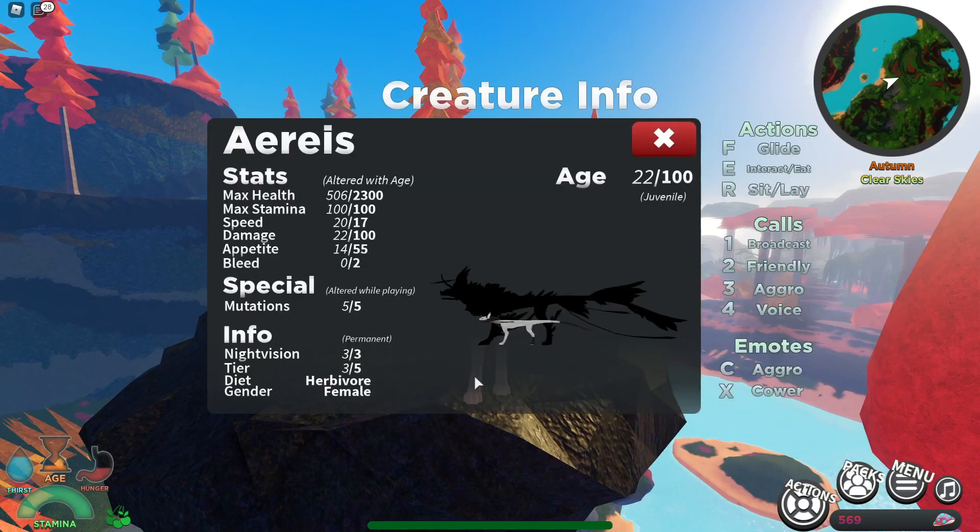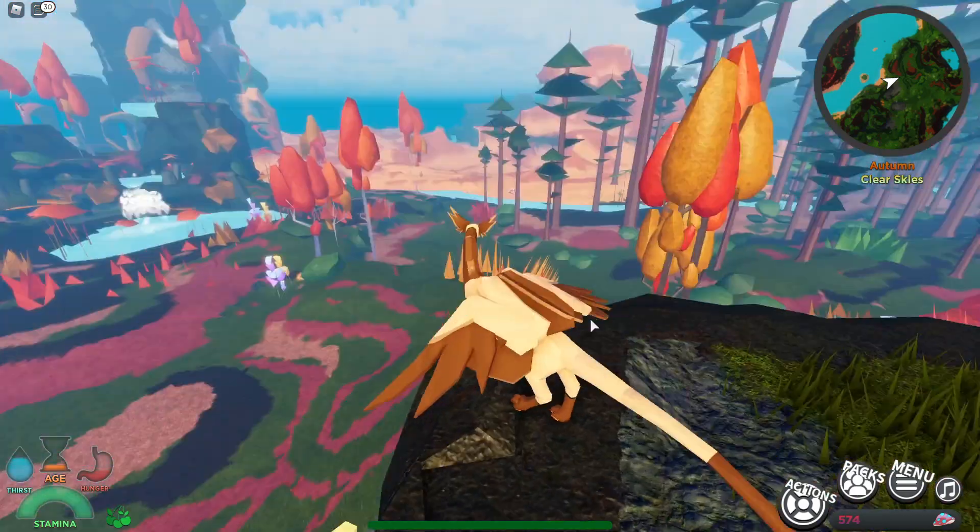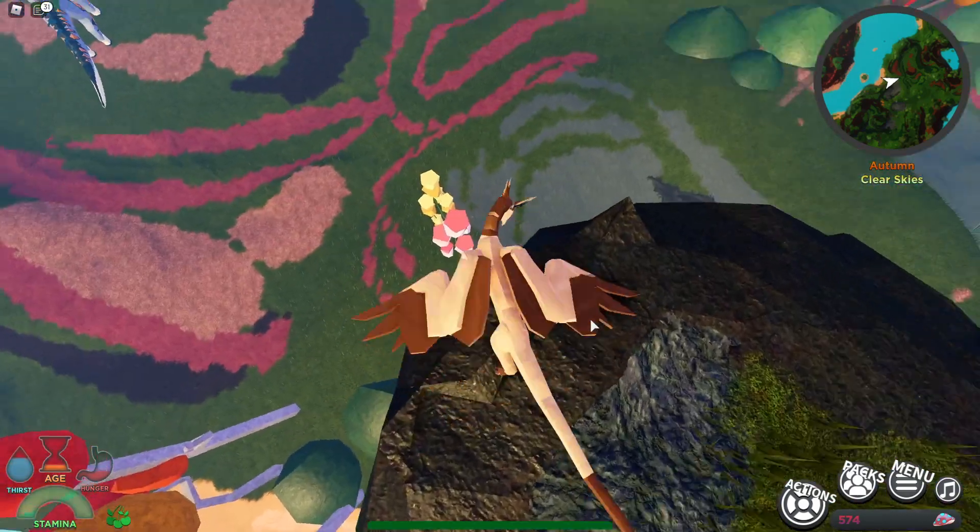Let's have a look at your stats. Fully grown, the Ares will have 2,300 health, 100 stamina, 17 speed, 100 damage, 55 appetite, 0 out of 2 bleeds — so it does get bleeds once it gets older. Mutations: 5 out of 5. Night vision: 3 out of 3, which is always good. We're a tier 3 creature, herbivore, and female. Currently 24 out of 100, so it ages fairly quickly. We do need food.